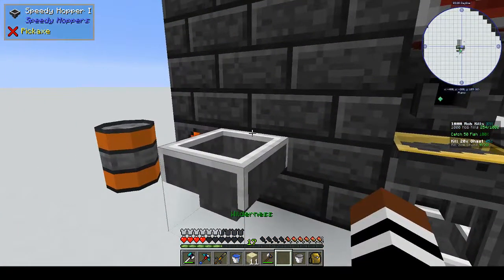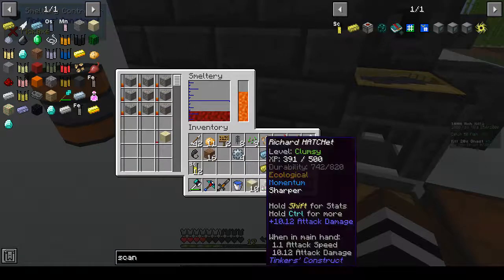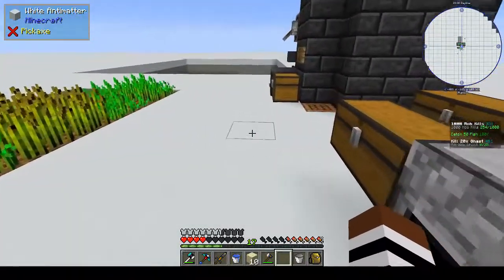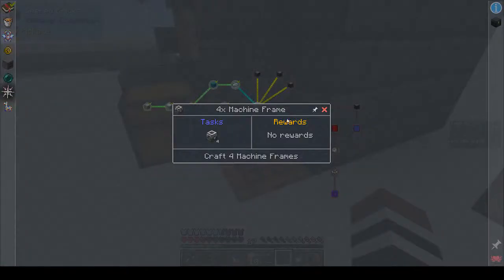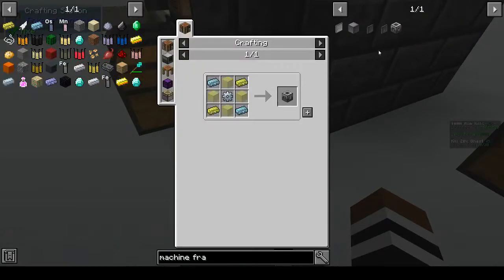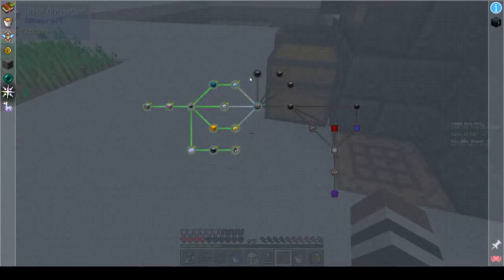I wonder what would happen if you put sand in the smeltery inventory. Let's have a little experiment. We are waiting for our block of sand - our glass. Just one more. So what was it we were supposed to make? Machine frames, okay. That's what we wanted - a machine frame. Are we supposed to make four or just one? It didn't ding, so I'm guessing we had to make four.